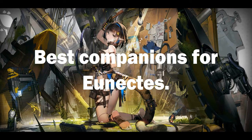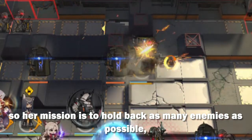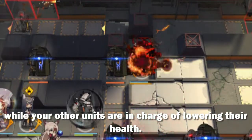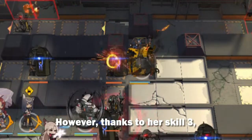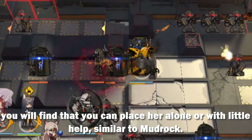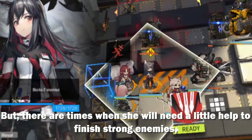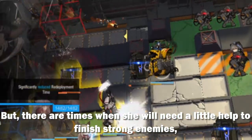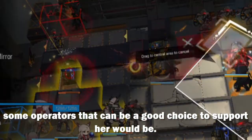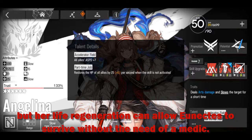Best companions for Unix. Unix's main role is to defend, so her mission is to hold back as many enemies as possible while your other units are in charge of lowering their health. However, thanks to her skill 3, you will find that you can place her alone or with little help, similar to Mud Rock. But there are times when she will need a little help to finish strong enemies. One operator that can be a good choice to support her is Angelina. Thanks to her talents, she will not only give Unix attack speed, but her life regeneration can allow Unix to survive without the need of a medic.